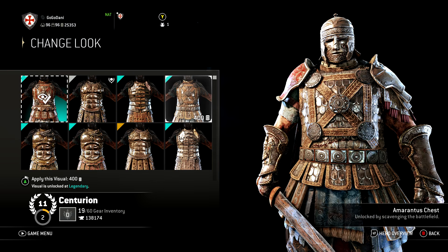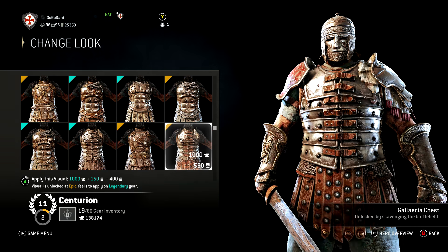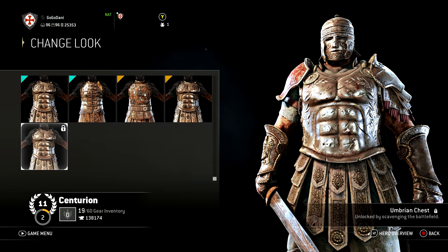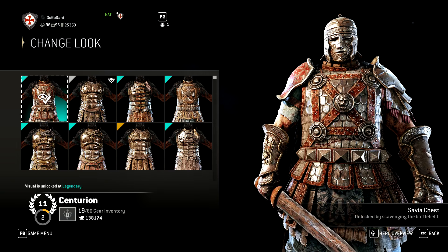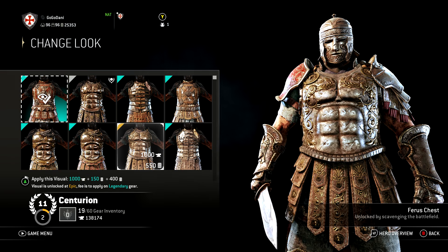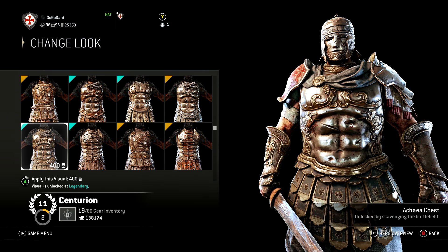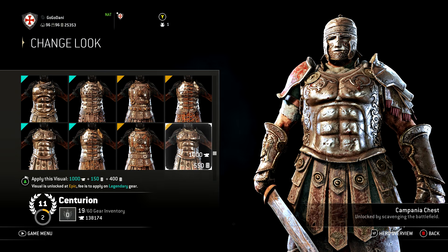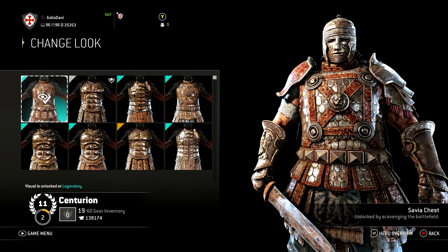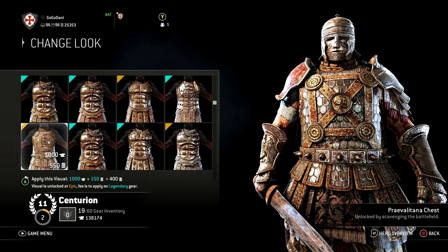Considering how much the Roman military focused on teamwork and shield formations, it made sense that they went back to lightweight and easy-to-produce armor like mail. That doesn't make them the most to least realistic though. When looking at the armors for the Centurion and asking which is most realistic, we then ask what these armors actually looked like — which gets difficult when the ancient Roman civilization is nearly 2,000 years old. This means accurate representations are harder to find than for the medieval era, where we have much more surviving examples and artwork.